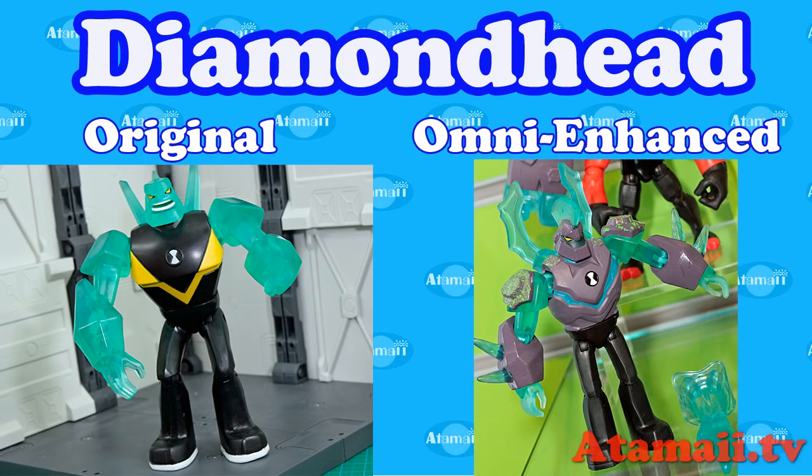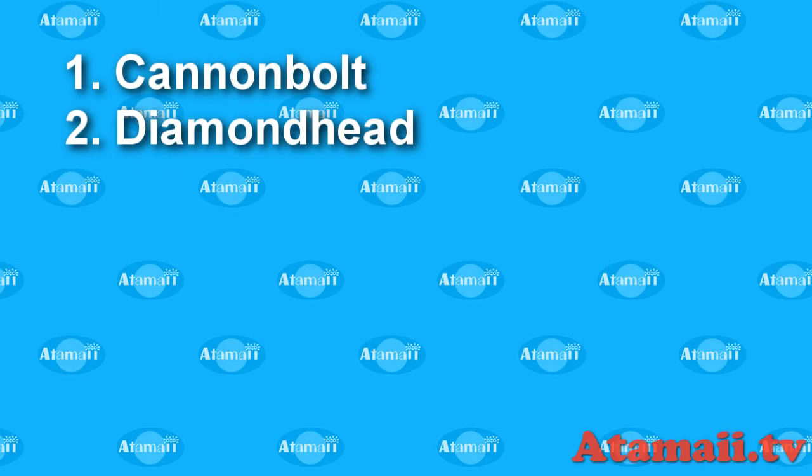Cannon Bolt — here's the original Omni Enhanced. He's got that blocky rock on his head, a rock-like nose, and the green sprinkles — ectoplasm or whatever. That's one. Next, Diamond Head: original Omni Enhanced has bigger diamond shards off his shoulder, the rocky block structures, and the green sprinkles. That's Diamond Head — number two.